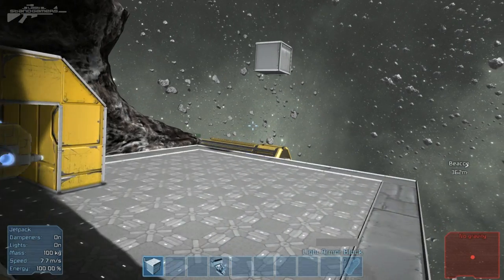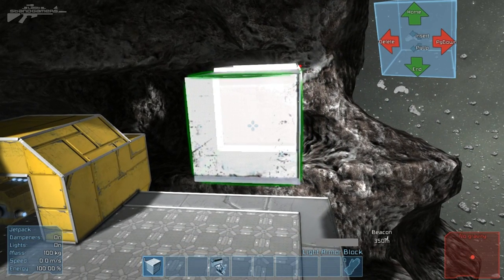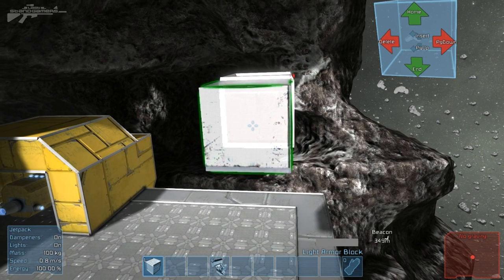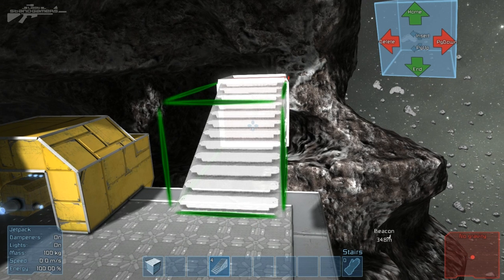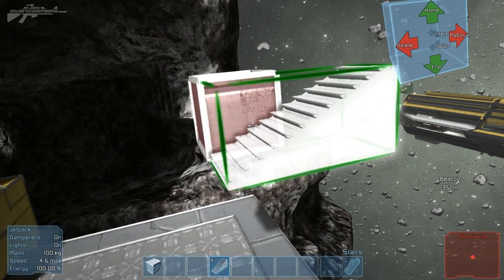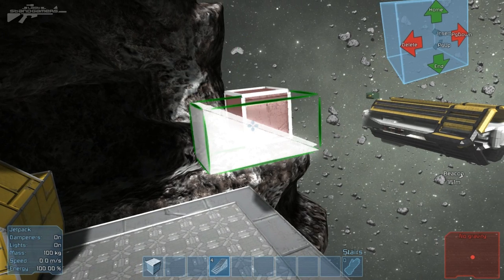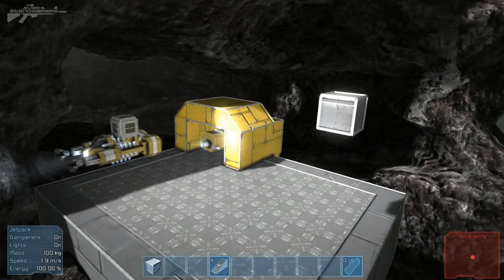Before we have a go at that, I want to show you something. If you look in the top right corner you can see a cube, and basically now it tells you how to rotate things. So if you wanted to place stairs, it actually tells you which keys to use. If you press delete it'll rotate that way — you can do builds a lot faster. That is a very nice feature, a nice little improvement.